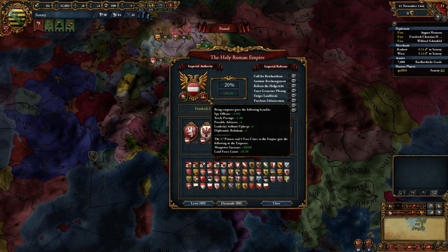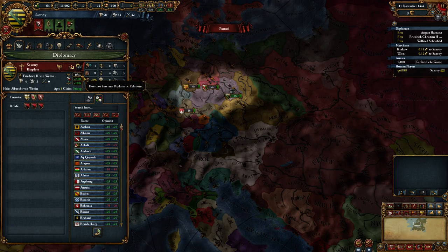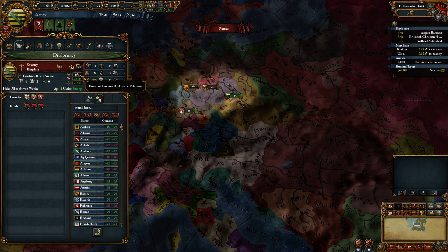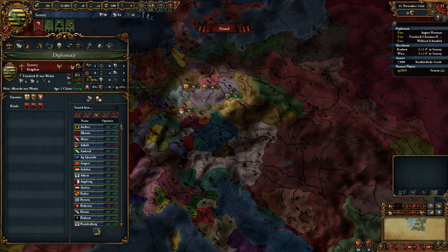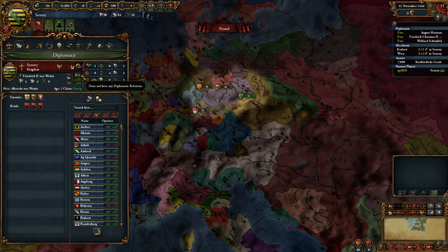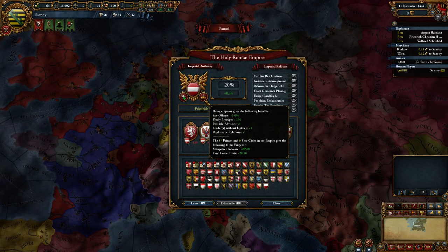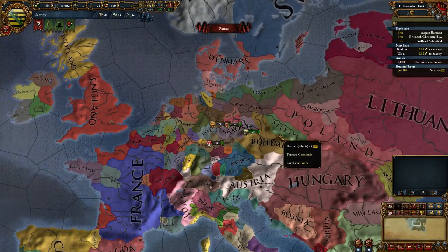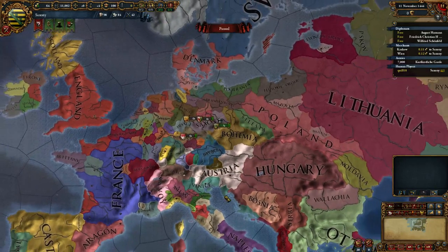You also get plus one diplomatic relations, which is really important in the HRE. Normally you have a limit of four diplomatic relations. Royal marriages, alliances, and so on each count as one. Typically you build up a web of four allies, or maybe three allies and a vassal. If you go above the limit you start to gain less diplomatic power every month. As emperor you get one more than that — you can have more allies. The HRE game is a diplomatic wonderland if you love diplomacy.